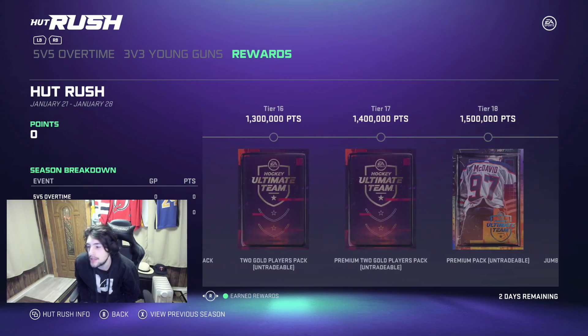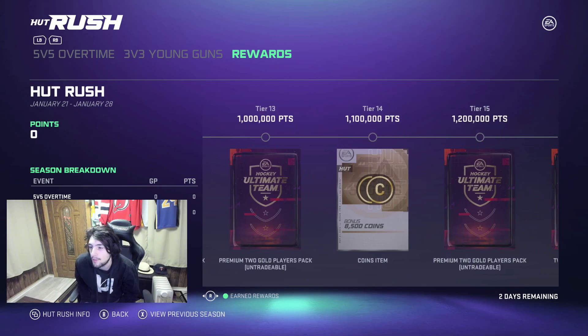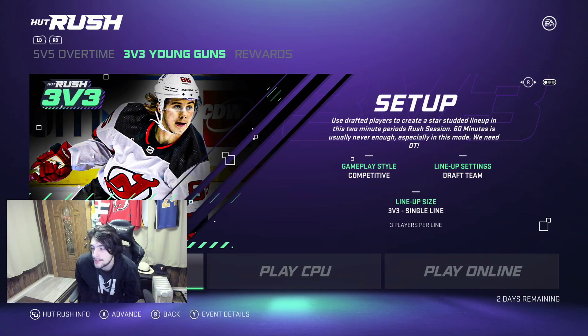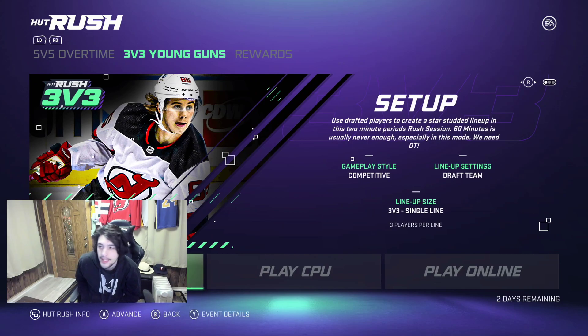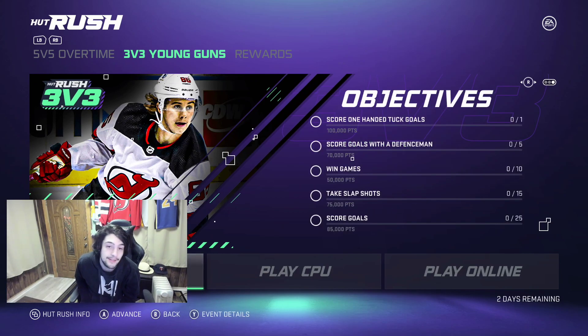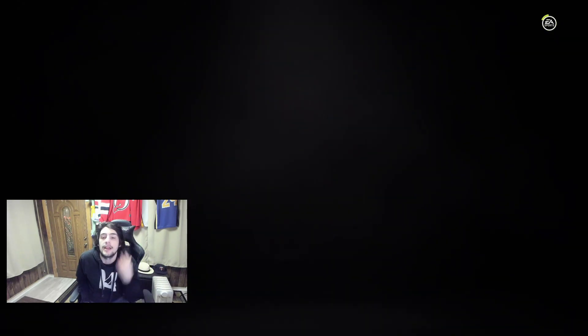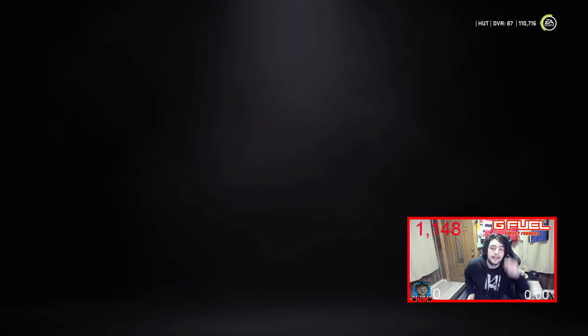You get 18k pretty easily — 18k for 1.1 million — and the best advice is to actually play against the CPU on rookie and do the objectives. It's way easier and one of the easiest ways to get the Rush done as quickly as possible. Rush is a very nice way to get some extra coins. I'm not saying it's the main way, but it's definitely a nice little extra.